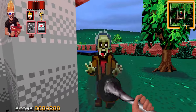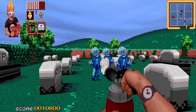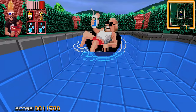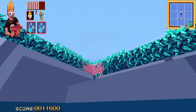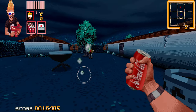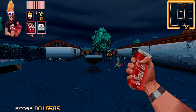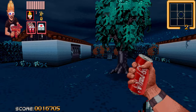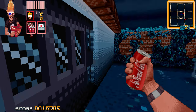In Zombies Ate My Neighbours, you have two important goals. Firstly, you have to try and stay alive, and secondly, you have to save enough of your neighbours to advance to the next level. It sounds simple, but that's easier said than done. Enemies have a nasty tendency to spawn right behind you. The mod works just like the original game on NES and Genesis.